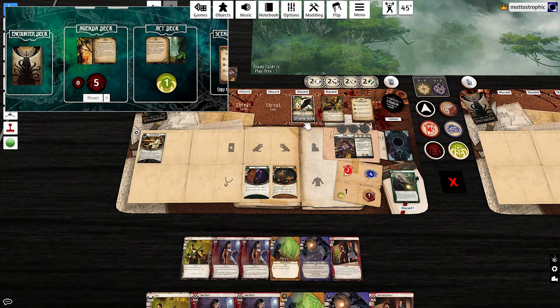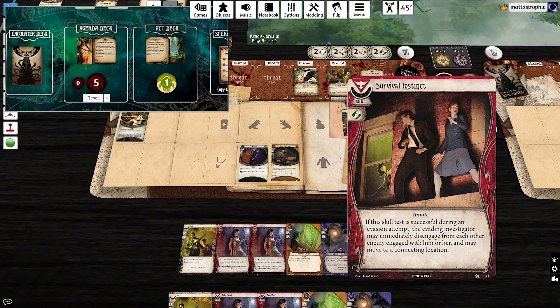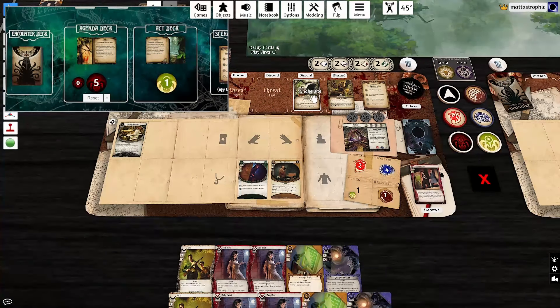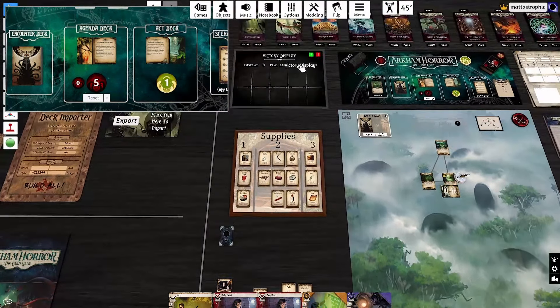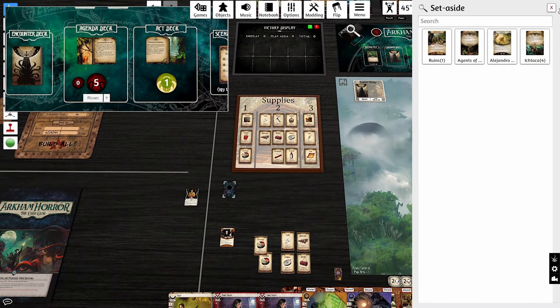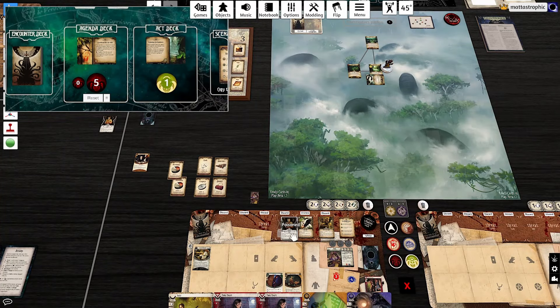We're going to take a bunch of hits. Things are going badly — we're out of money to trigger Streetwise. We try triggering Survival Instinct to help with the agility test, but we only get one over, and with such bad luck drawing chaos tokens, we're just not making tests. We fail, and we take direct damage and become Poisoned. This is really going badly for us.